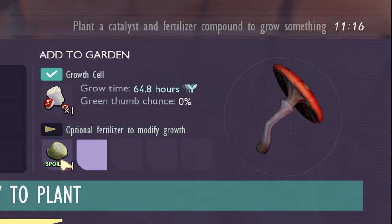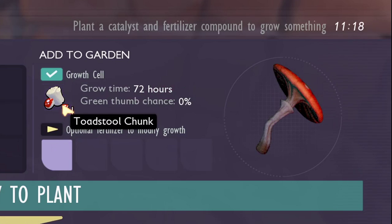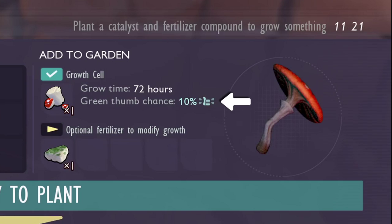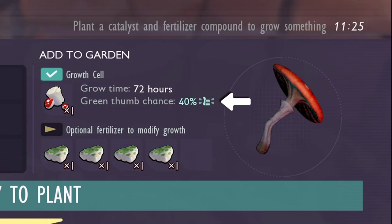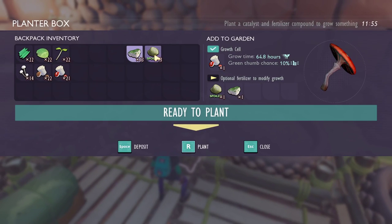With rotten food, you can increase the green thumb chance by 10% for each one you add, up to a max of plus 50%. Each plant starts with a different green thumb chance. Green thumb chance is the possibility of plants growing bigger and giving more materials when harvested, but it doesn't work with all of them. You can also do a mixed composition between spoiled meat and rotten food, depending on your needs.